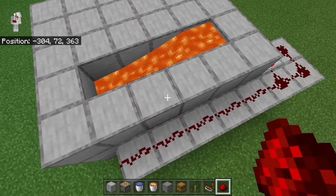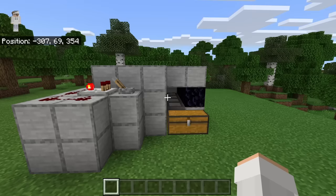Now place five redstone over here. That redstone will power the pistons. At this point your stone farm should be complete.